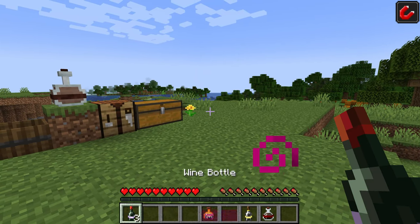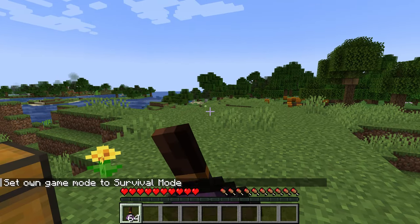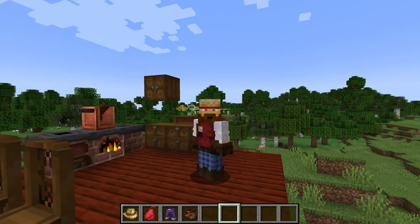Magnetic Wine, for example, will swoop up items towards you in a larger radius. Or Chorus Wine, which will just randomly teleport you. Overall, the wines are really improved potions, and it is awesome. But that is not all this mod has to offer.